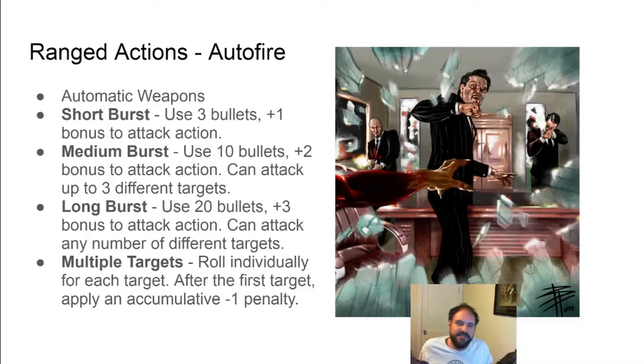Auto-fire is when a character uses a weapon with the automatic quality, as stated in the rulebook. When you auto-fire, you determine how many bullets you use, which can't go over the weapon's capacity — though even the small SMG carries at least 30 bullets, so you should be fine. Every auto-fire burst eats up your ammo but grants you a bonus to hit targets. At medium and long bursts, you can target multiple opponents. Note that every subsequent attack after the first gets a minus one penalty that stacks, so when you hit the fourth werewolf you get a minus three to attack them.